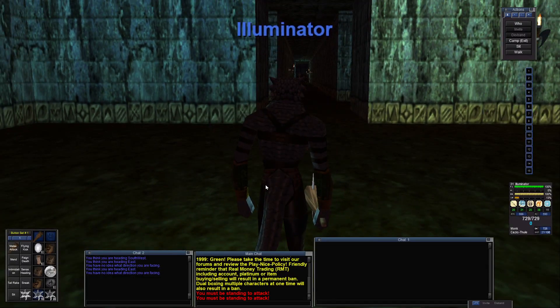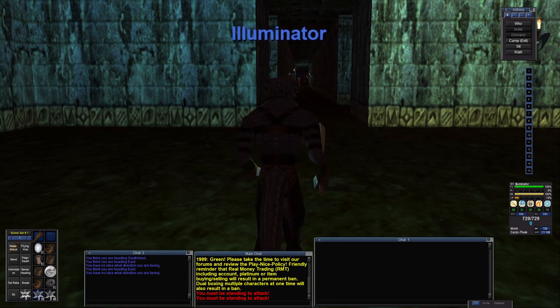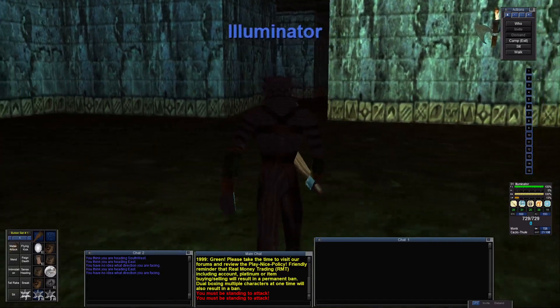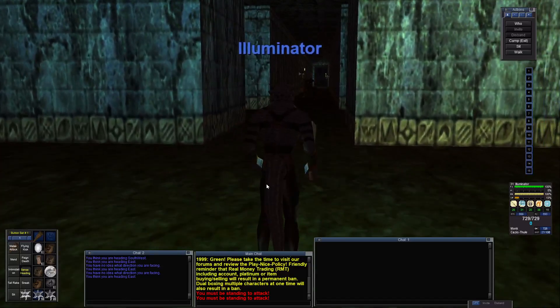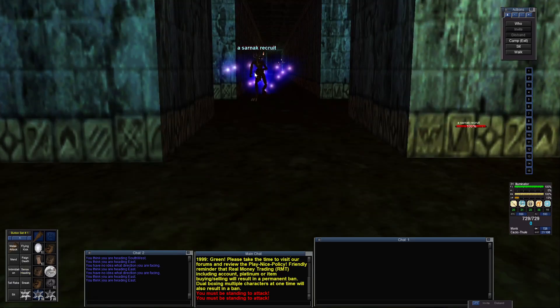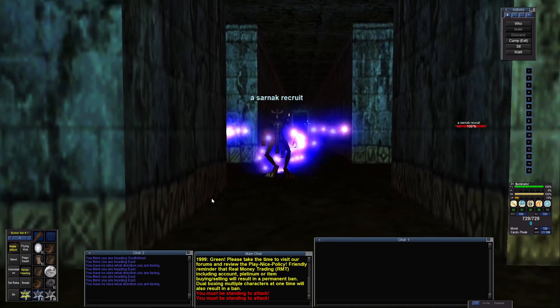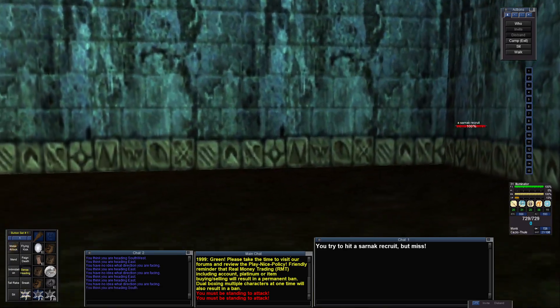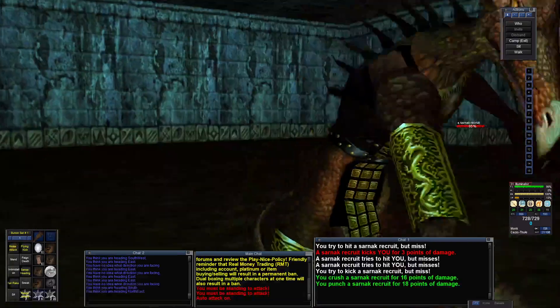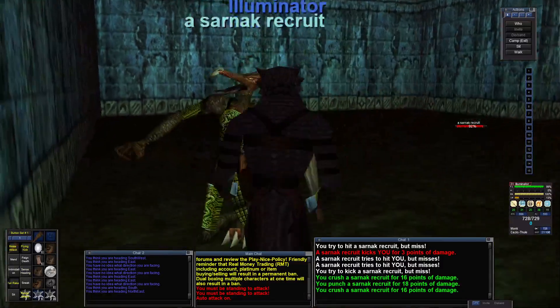Hi everybody, welcome back. I'm deep in the area of the Sarnak Fortress. There are wanderers that come through, but none of them seem to go into this room, which gives you an opportunity to make this area a safe place to operate from. Just pull a guy in here, take him right up to the wall, and we'll fight mano-a-mano.